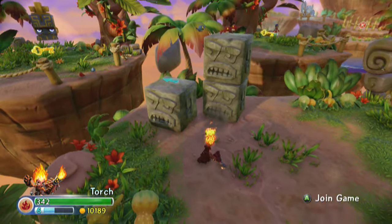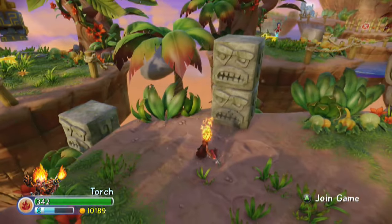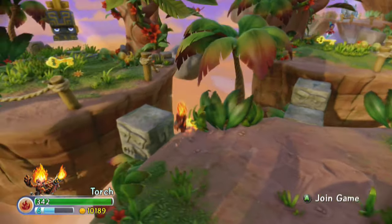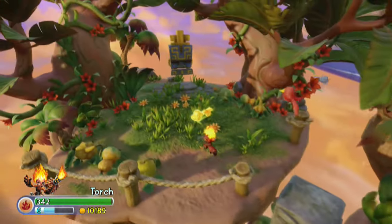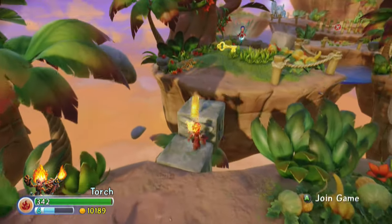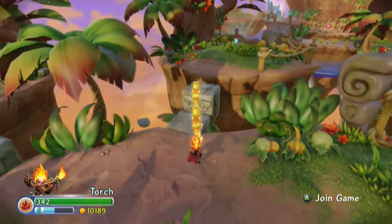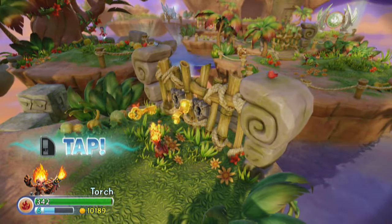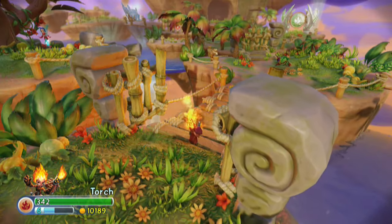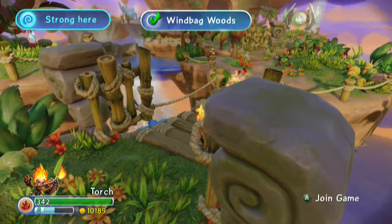This is a little bonus gameplay of the base upgraded torch, I guess. I like to push these into place. I'm hoping I can lure this guy - I don't think you can do it but maybe we can cycle back in here. If I could just get one of them to come, but the gate's closed behind you so I don't think we can. Skylanders of the air element are stronger in this stage.